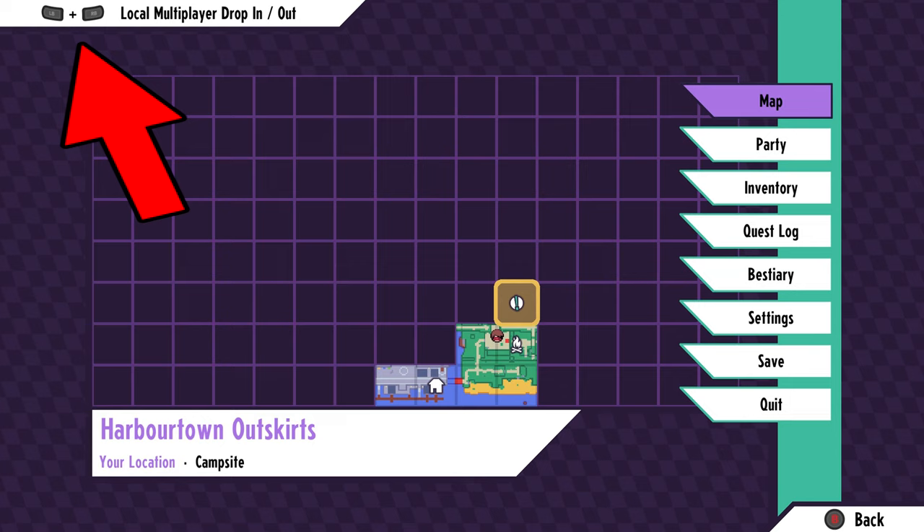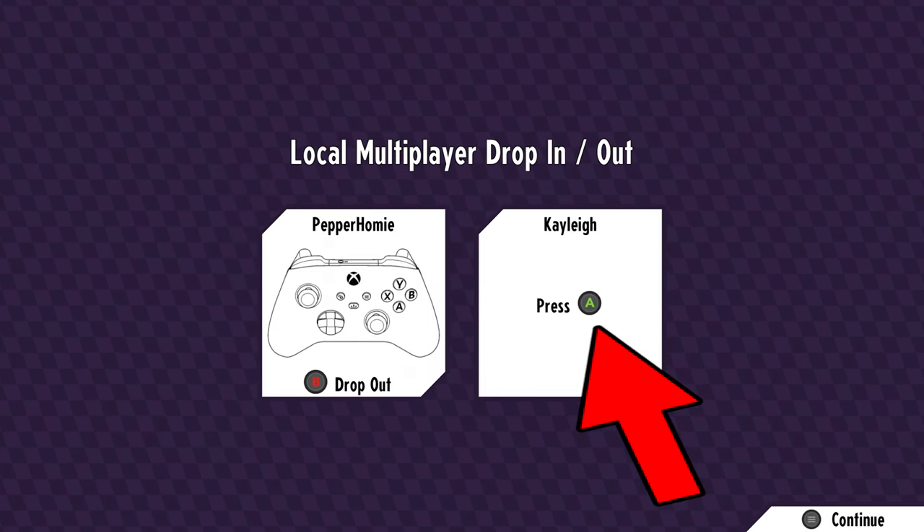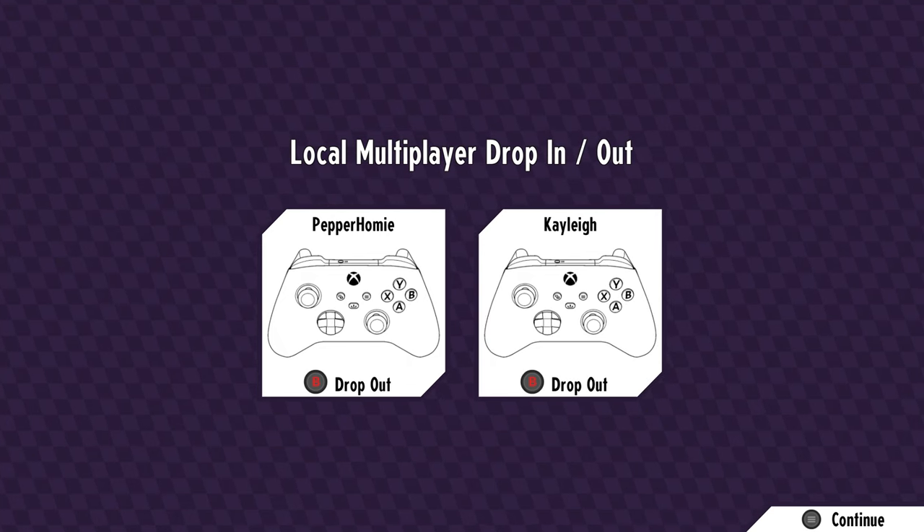Pause your game and you will see the button combination on the top left to start up co-op. Press that button combination, then press the requested button to have player two join.